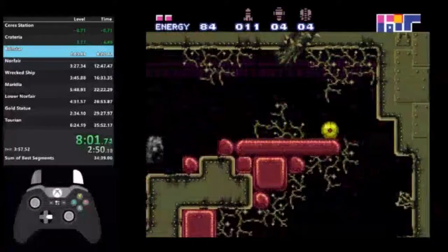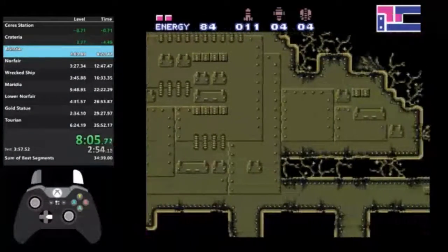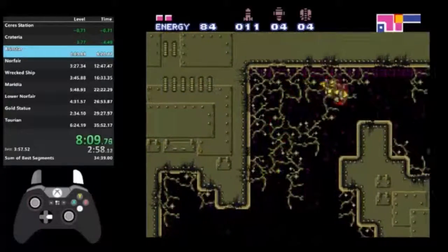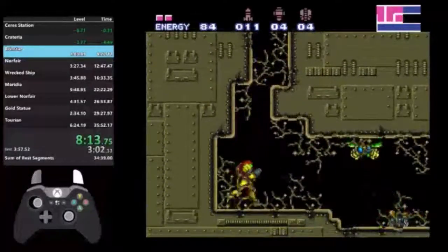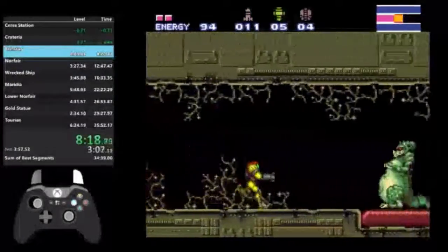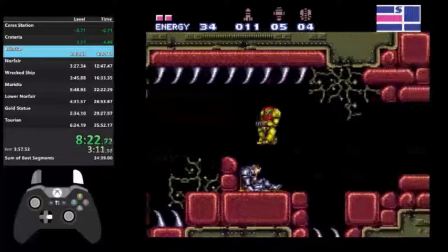These guys gotta be killed with super missiles, but the small enemies — the cannon fodder — can die really quickly with the spazer beam. This room is called the spazer spam, where I just keep on running and spam the spazer beam. Spazer spam — I gotta kill the guy, which took a spot, but no problem.